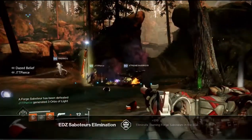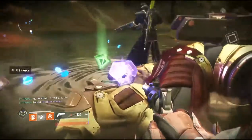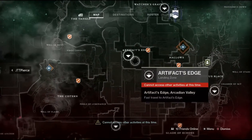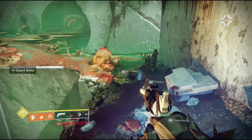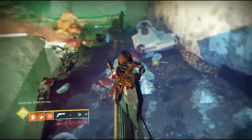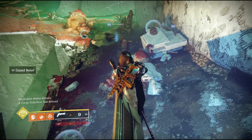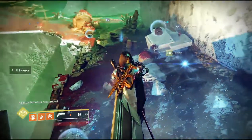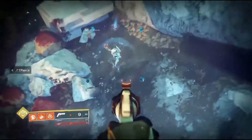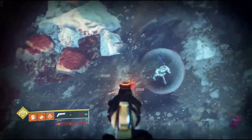If you're going to farm these to try to get some of that new Black Armory gear, I would say doing the ones on Nessus — they seem to be the fastest. You can get from one to the other without having to teleport. One of them will spawn at Artifact's Edge and the other will spawn at the Hollows. You can start at Artifact's Edge, and as soon as you kill it you can sparrow over to the Hollows and kill that one.